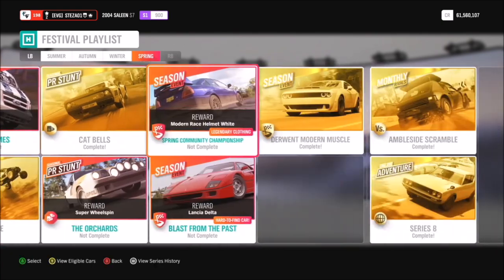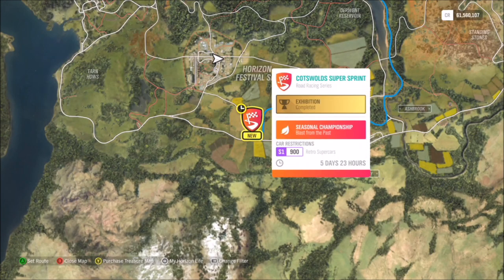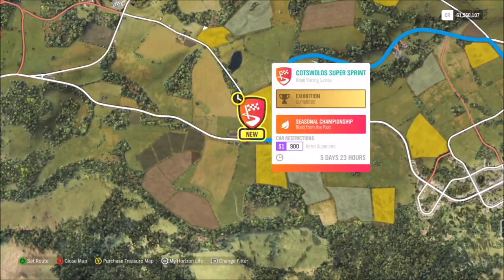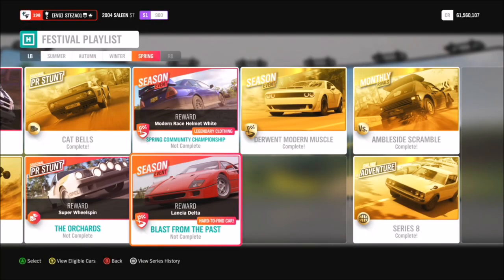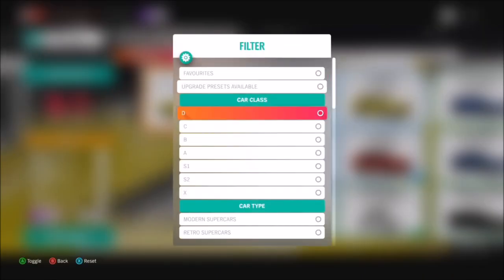You want to go across to the festival challenge called 'Blast from the Past,' where the reward shows the Lancia Delta. If you click on that it will show you which championship event you need to win, taking you over to the Cotswold Super Sprint. This requires you to use an S1 class retro supercar.